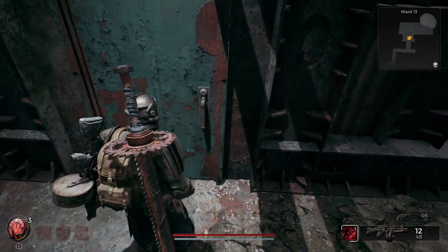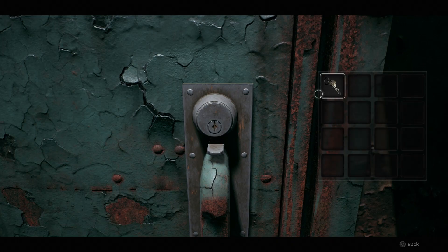Once you get to this door, use the key that you found in the chest to open it up, and there you go — you got the SMG.